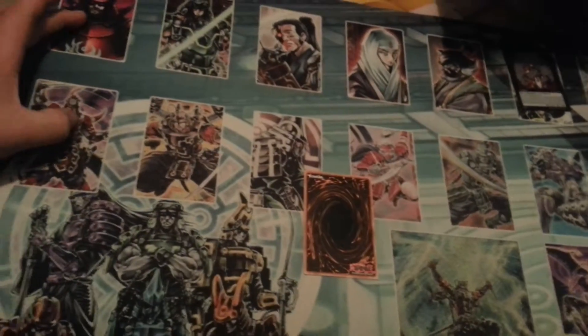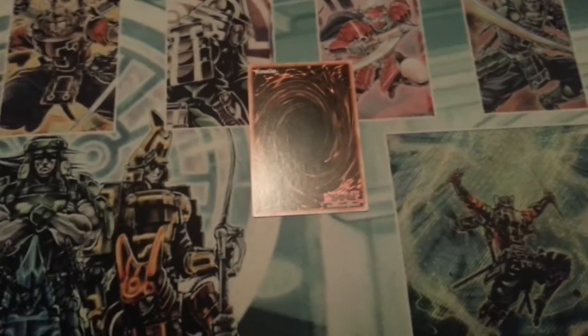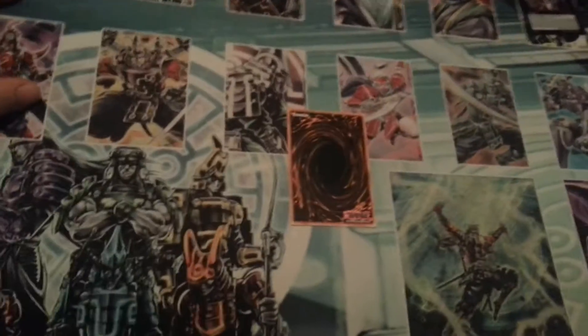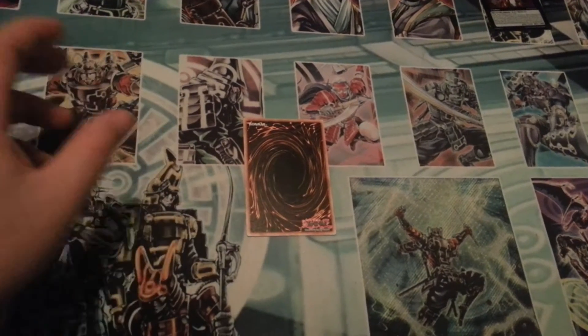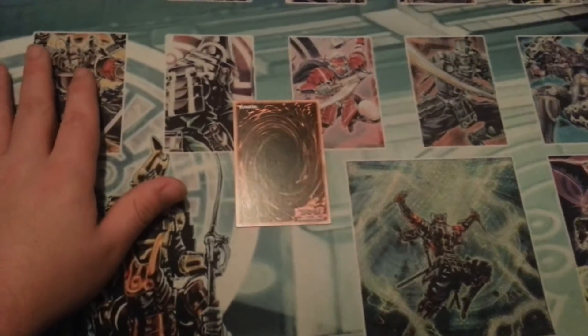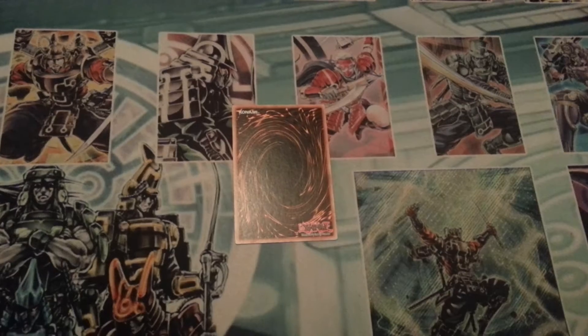It's in between the field zone and the extra deck, and then the main deck area and the graveyard. You have Pendulum Scales and you can summon — so if you have a Pendulum Scale of 1 on the left side and an 8 on the right side, you can summon any level from 2 to 7, as many as you want, from your hand and/or extra deck. But you can only Pendulum Summon Pendulum Monsters from the extra deck.